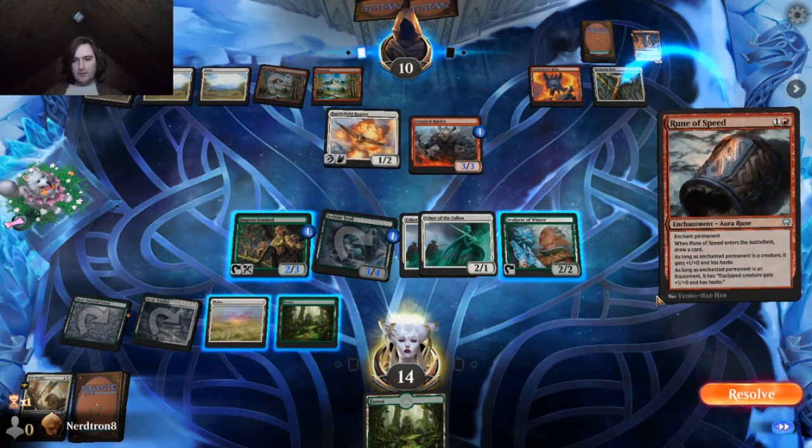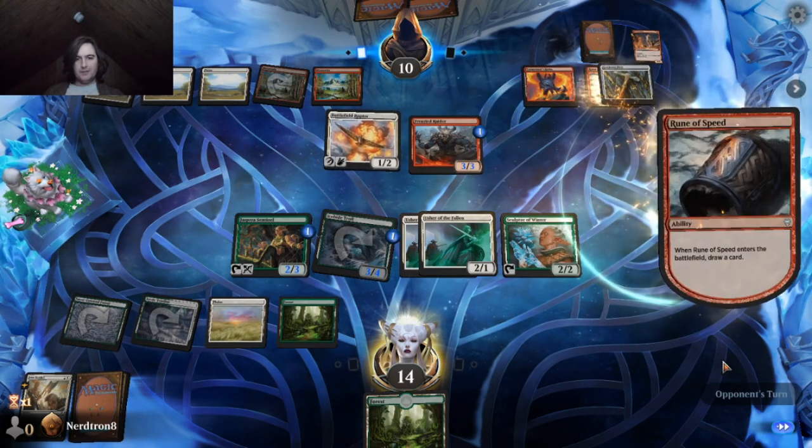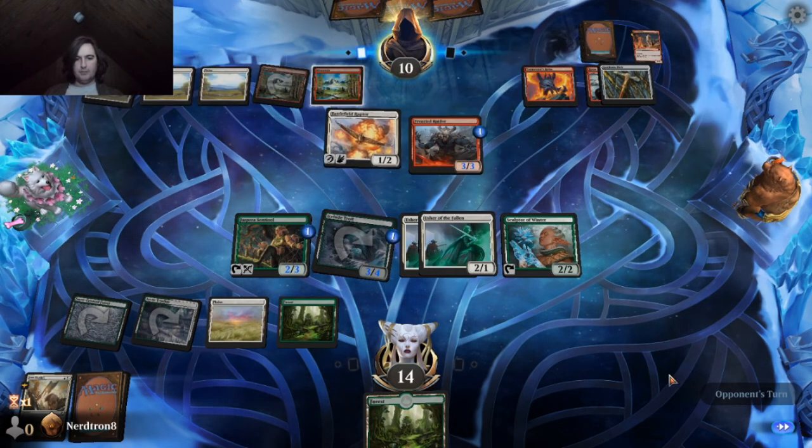Rune of Speed — equipment gets plus one, plus zero and gives haste, and they draw a card. That feels like desperation to me. Like, I don't think they're happy to play that there.